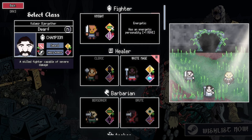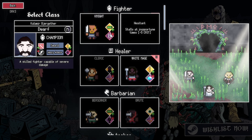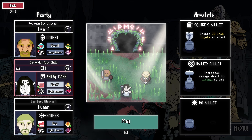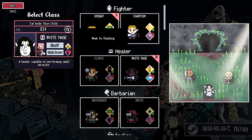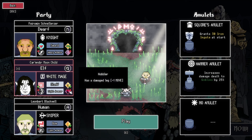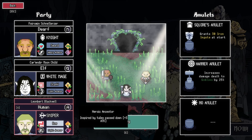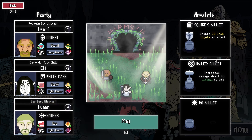We also have the knight — he has an energetic personality so he gets an additional move, which is actually pretty good, since a lot of the armor we're going to get will slow down movement. He's going to lose a little bit of crit, but overall that's better, so we're going with a knight as a dwarf for damage reduction. We obviously want a white mage — she has minus one move but plus two attack. And I'm going to do a human sniper so he gets a little bit more experience. You can also choose your amulets before each run — I took 'grants 30 ingots,' but the one I've found most strong is increased damage against goblins since there are a lot on the first floor.